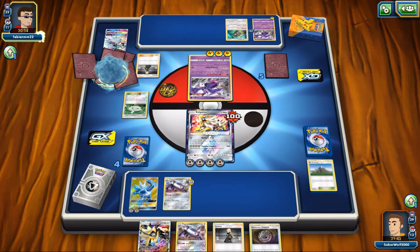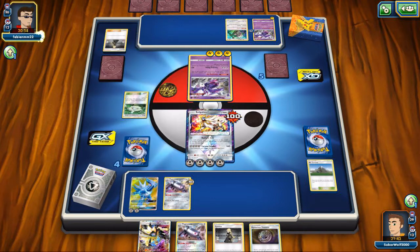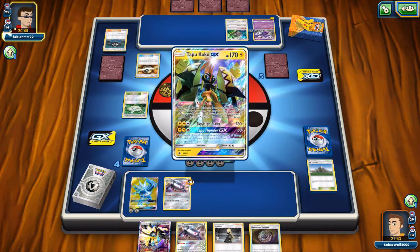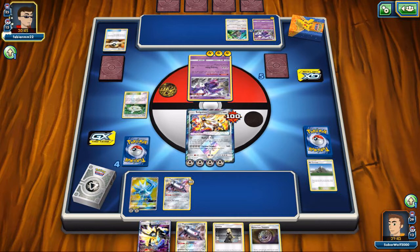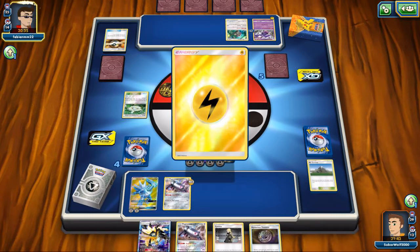My opponent plays down his stadium again to get rid of mine — not good. He uses Cynthia and then Ultra Ball, discarding a Liza and a Lightning Energy to search out Tapu Koko GX. Here he comes.